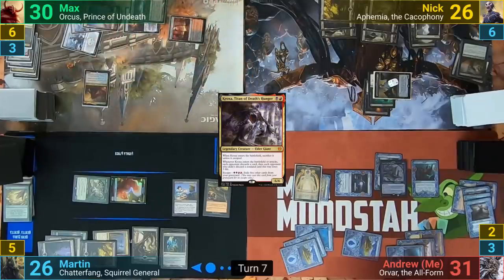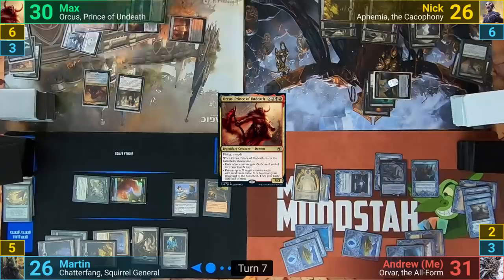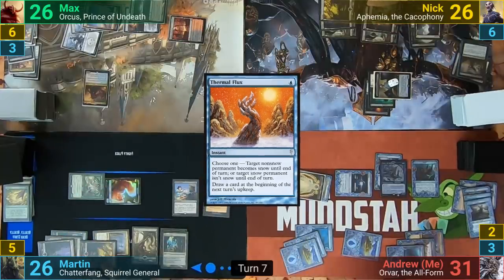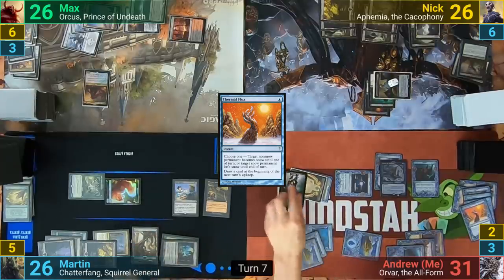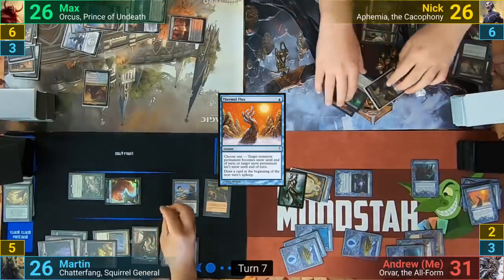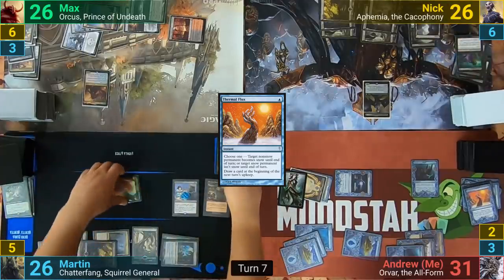Max then casts his Commander, Orcus Prince of Undeath, putting four into the X. He picks the mode of having creatures get minus four minus four and wipes the board. I respond by casting Thermal Flux, targeting a Gilded Lotus to make another token copy while Orvar is still out. Martin makes another Squirrel token, then everything dies, and the Black Market sees nine creatures dying, with Martin putting nine counters onto it. With Ephemia dying, Kaia's Ghost Form returns to the battlefield, and Max passes.